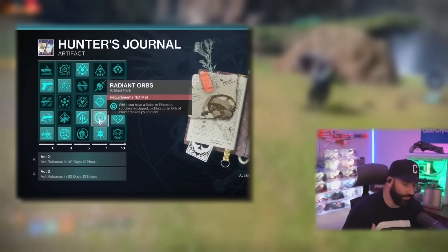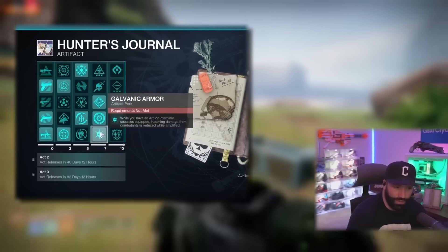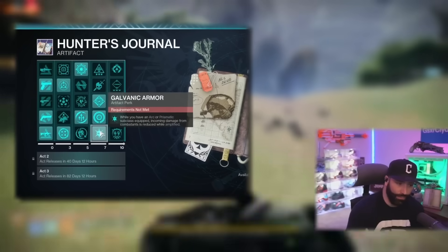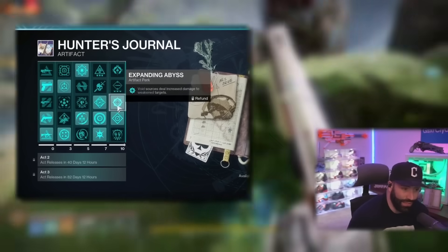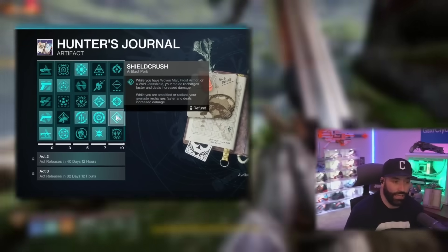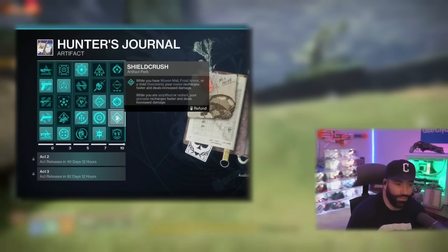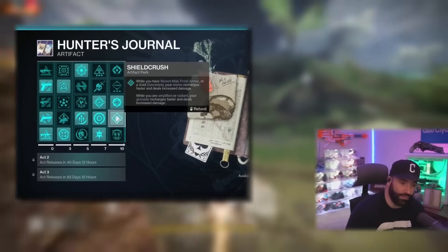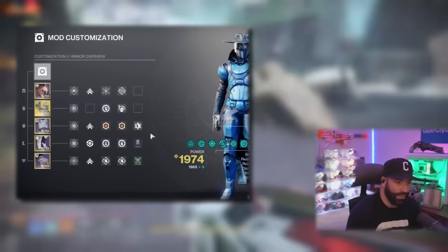Radiant Orbs: picking up an orb on a Solar or Prismatic subclass makes you Radiant — more ways to get weapon damage. Galvanic Armor: while on Arc or Prismatic, incoming damage is reduced when you're Amplified — and you'll be Amplified pretty much all the time. Void sources deal increased damage to weakened targets, so run that. Shield Crush: while Amplified or Radiant, your grenade recharges faster and deals increased damage — gets those Duskfields back quicker.